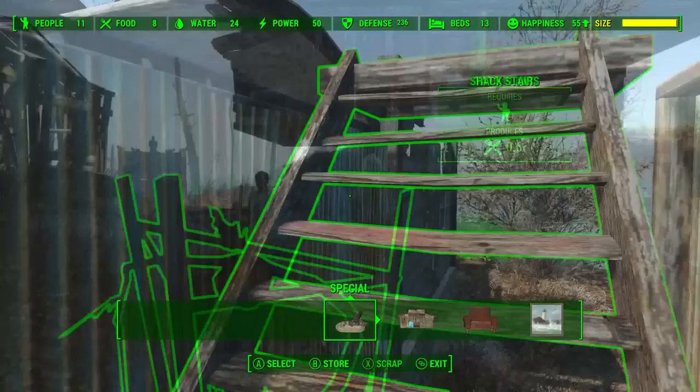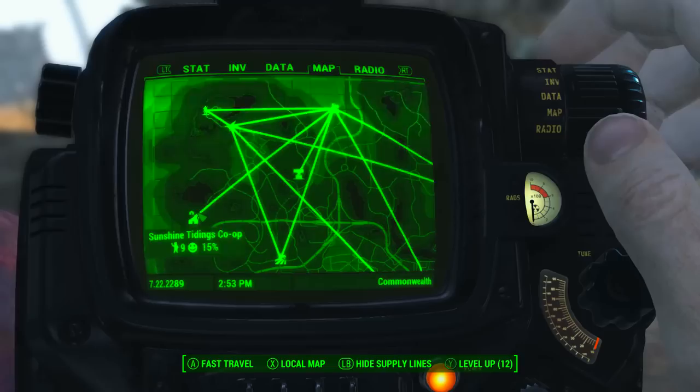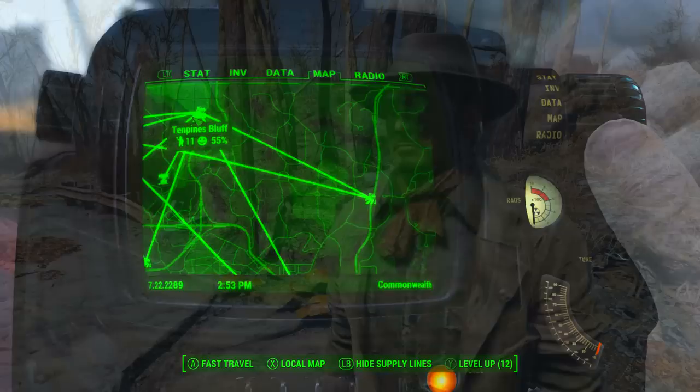What I have done is gone to Ten Pines Bluff, one of my existing settlements, and established supply lines between Ten Pines Bluff and all of my other settlements. Because Ten Pines Bluff is connected with all these settlements, together as a collective their population of settlers is higher than 30 — which, along with the Weapons Emporium, is an absolutely vital part of acquiring Reckoning.